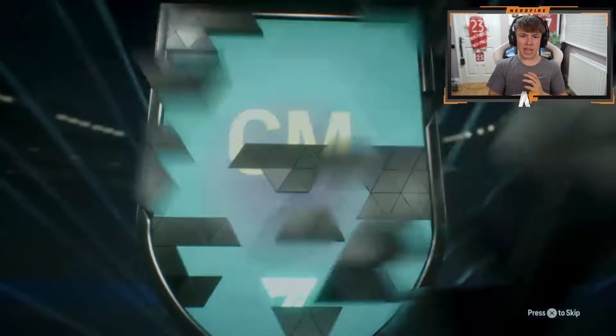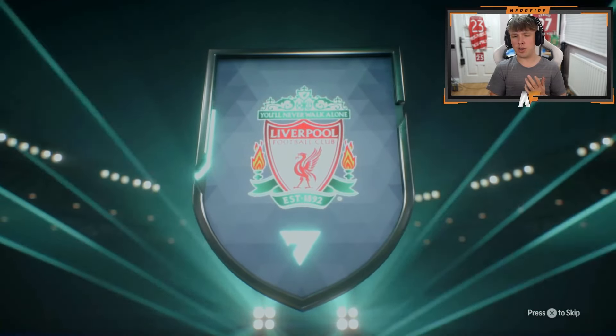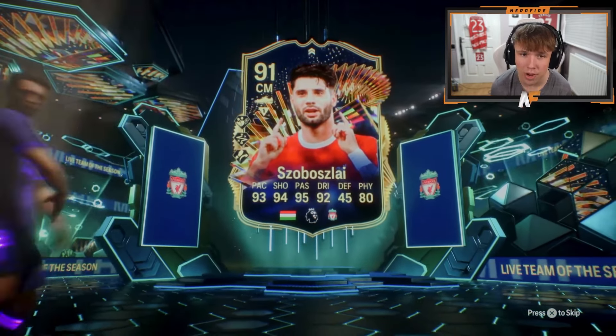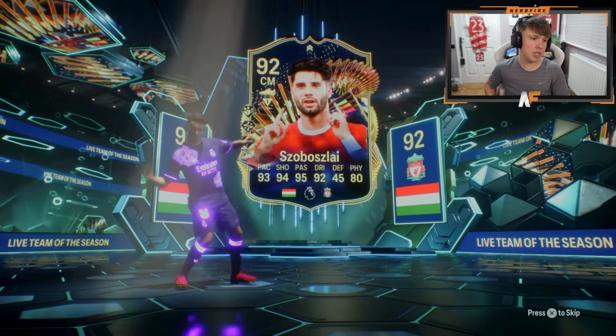Let's see what he gets from the objectives pack. It's a normal Team of the Season - Hungarian - it's gonna be Szoboszlai! And he's also got his upgrades now, so what used to be 90 is now 92. Really nice stats to be fair. That's a really good one to get from the daily login pack.